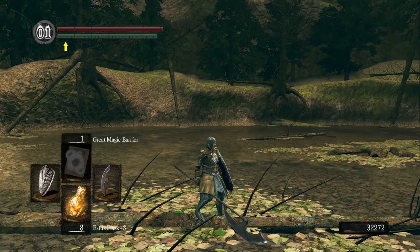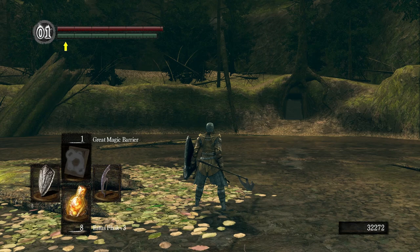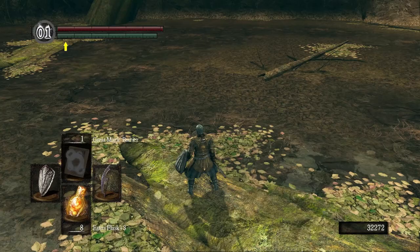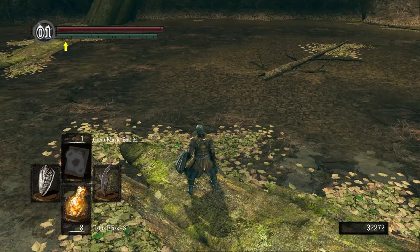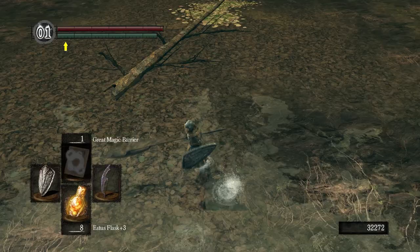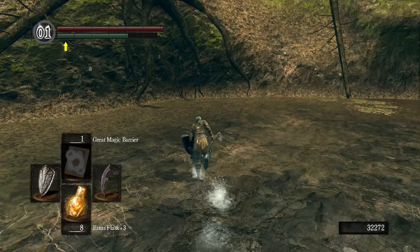For this boss fight, having a stable shield like the Silver Knight Shield will let you block the Sanctuary Guardian's attacks. Otherwise you can lock on while in front of him and strafe backwards — just kind of hold back and keep walking backwards and let most of his combo miss you. Dodge rolling forward past it is also possible. Note that if you stand out of the water, when he shoots his lightning and it hits the water it does spread out as an AoE, but if you're on dry ground it's a bit safer.